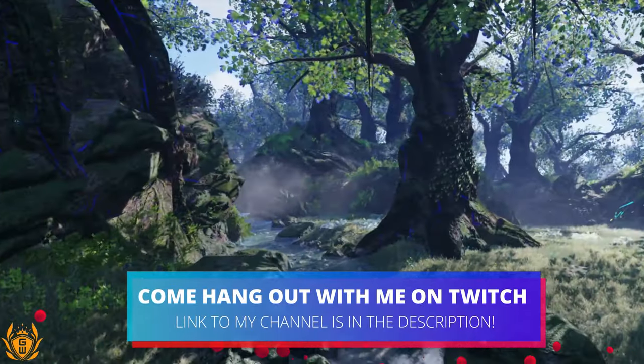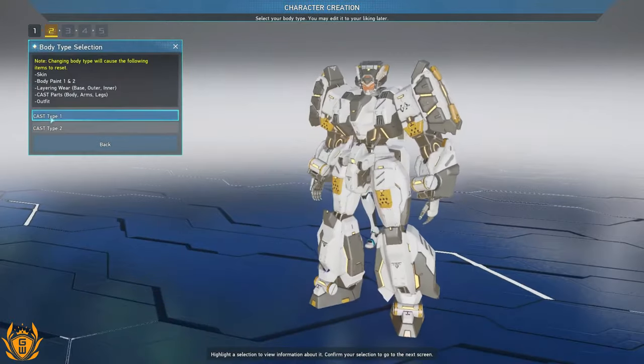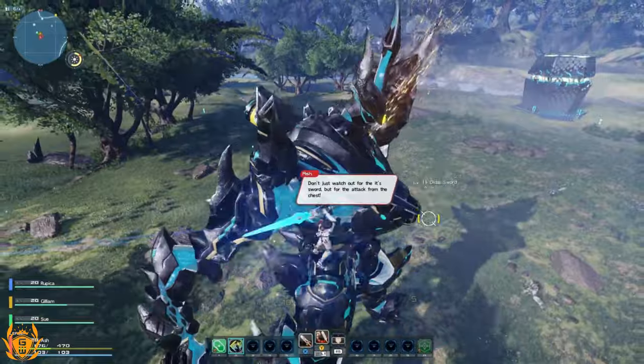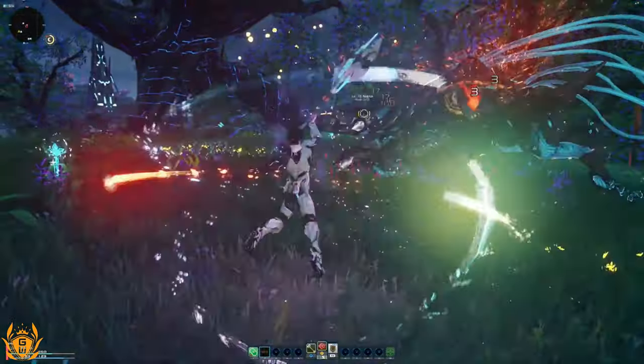You can spend hours creating a character in the extensive character creation mode, just so you're looking super fly for your adventure. Players then navigate the landscapes of various unique planets to continue to enhance their character and gear by taking on the enemy of the false spawn aliens.